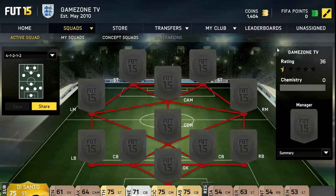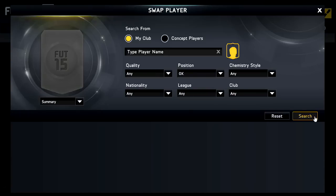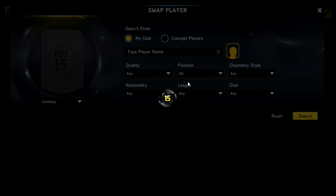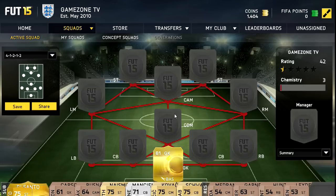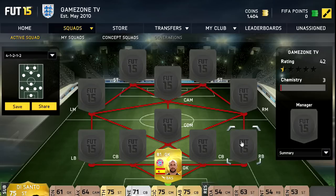Hi guys, Joe here from GameZoneTV and today we will be doing the first ever squad build on FIFA 15 on the web app. This is going to be my starter team until the early access which comes out tomorrow, so if you want to see that leave a like down below and subscribe to the channel. This team is probably worth about 10k and I am sure the prices will rise though. It is a Bundesliga team and it is pretty decent to be honest — for a starting team I think it is really good.